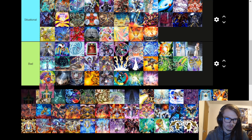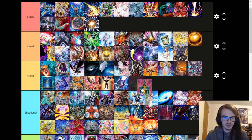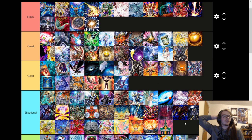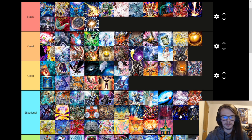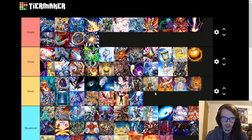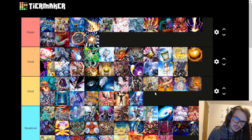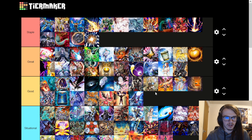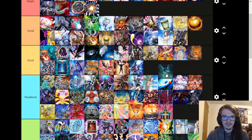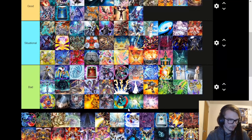Inferno Tempest is very situational — it's used in like cheese decks. Jinzo is fine, though it's more situational dealing with back row as a tribute summon. Lyna is a worse version of Dark but still good because it's a light version — if there are a lot of light monsters you're still able to do things. Mud Dragon is only useful with Super Poly.